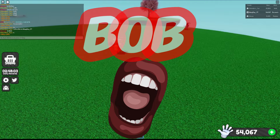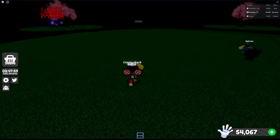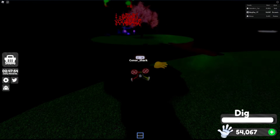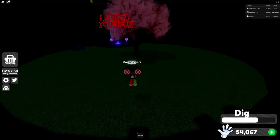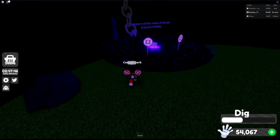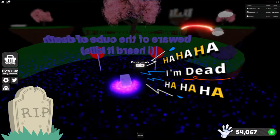Bob! The glove's Bob ability creates a black humanoid named Bob at the user's location. Bob chases and targets the nearest player. When someone is targeted by Bob, the sun sets from their perspective, darkening the map. I am dead! Not a big surprise!